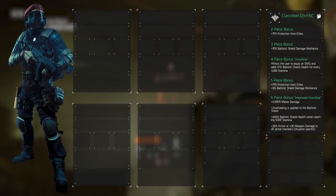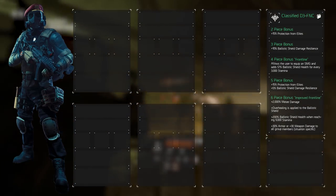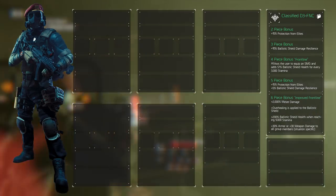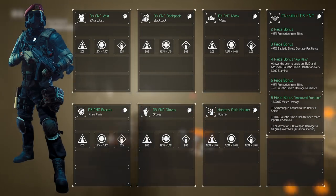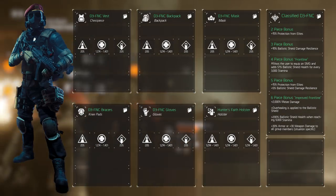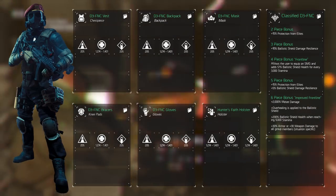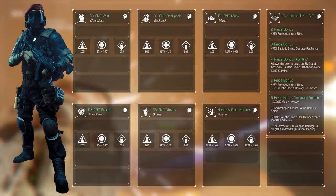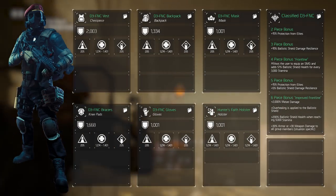That was quite the list already, and those were only the bonuses. Every piece of gear also has main stats, armor, major and minor attributes, as well as slots for prototype and performance mods. When speccing into the main stats, we'll focus on getting 9000 stamina. We don't want any more than that, because we'll spend those towards firearms to make sure we can unlock the weapon talents. Keep in mind that the holster rolls 1401 on every main stat. Armor rolls are different for each of the 6 gear pieces; on screen the maximum values are showcased.